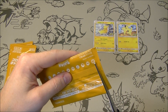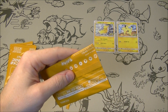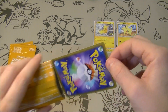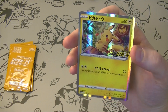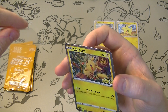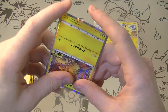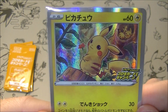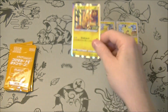I'm also glad that this doesn't have like energies or anything boring like that — it's all Pikachus, and you know he's very popular. We got the holo Pikachu. This is actually a new artwork I believe — the Sal Sal artwork. Little Pikachu chilling in the tree. It's quite cute, I like that.